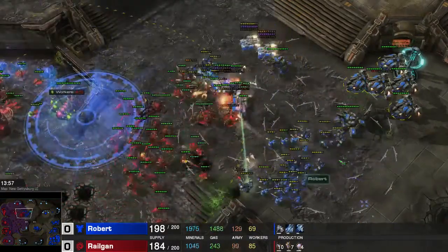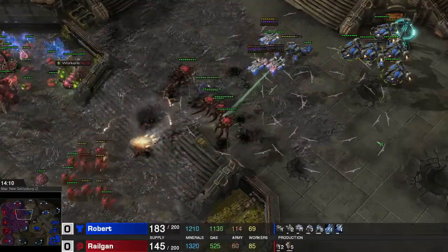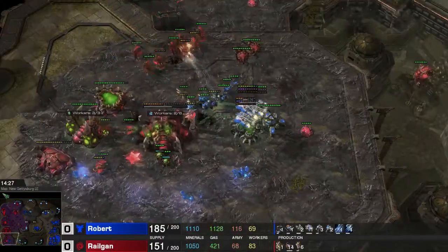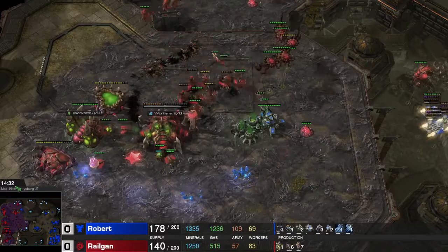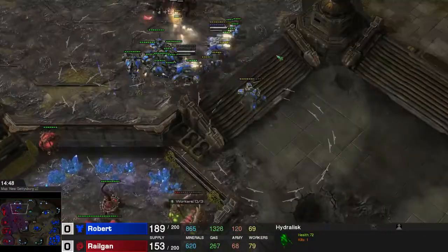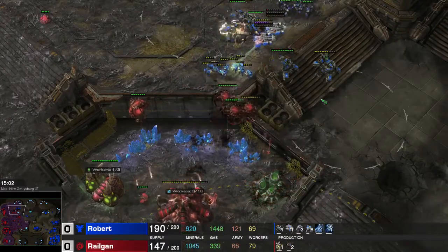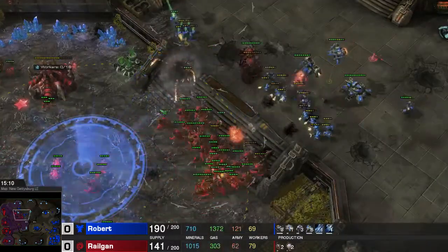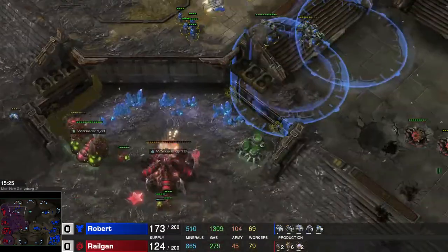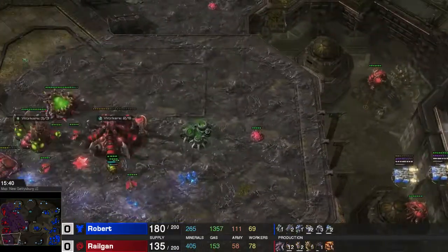His Liberator-Tank army is pushing closer. I go in with my Lurkers but the Liberators quickly kill those. My army is getting smaller. I tried to kill off his Medivacs so I can actually kill the Liberators with my Corruptors. The Liberators, I believe, can actually one-shot my Hydralisks — they do a lot of damage. He keeps pushing with his Liberators, doing more and more damage. One Hydralisk after the other falls — every Liberator shot kills one of my Hydralisks and I simply cannot keep up, especially while dealing with drops on the other half of the map.